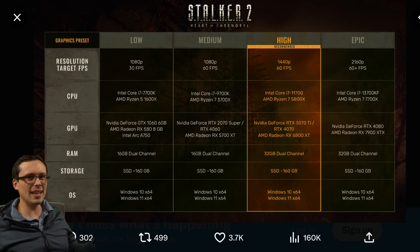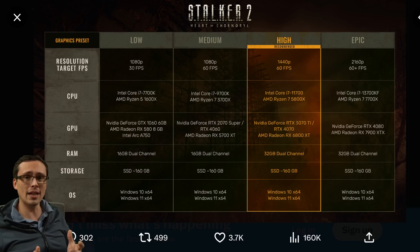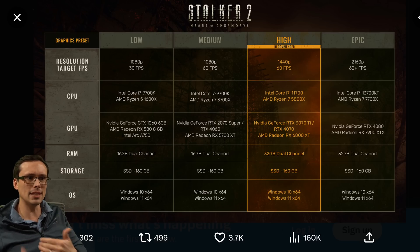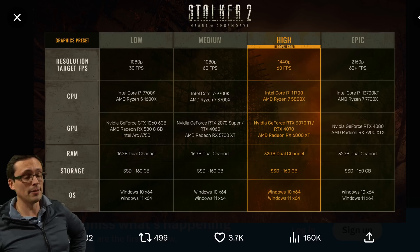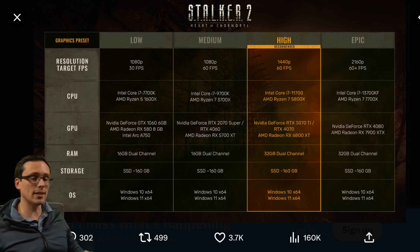So the A750 really kind of feels like it should have been in the medium 1080p 60fps chart, but it ended up in the minimum chart instead. Does that indicate this game doesn't play well with Intel? It's possible — a lot of games underperform on Intel ARC relative to AMD and NVIDIA hardware, though it has been getting better lately.